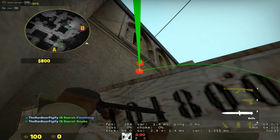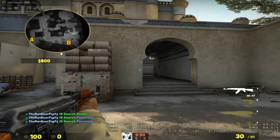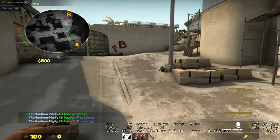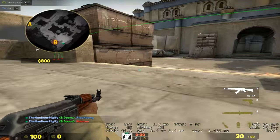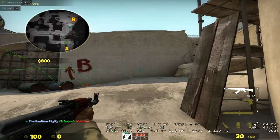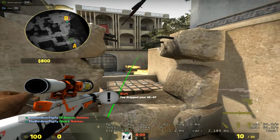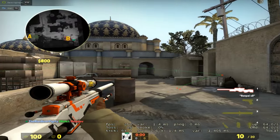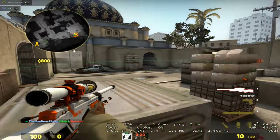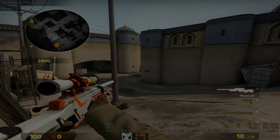So once again it works like this: throw a smoke like this, a flash like this, and maybe a running flash like this, then enter the bomb site — turn away from the flashes, but you get the idea. If you have a molotov, I recommend bouncing it off a wall, which will land right here on the big box area, or bounce it off the back platform area so any guy holding there will have to move out of position and be exposed from many angles. Following this will be a clip from matchmaking using this tactic. Hope you guys enjoyed this video — this has been the Man Rapidify, and I'm out.